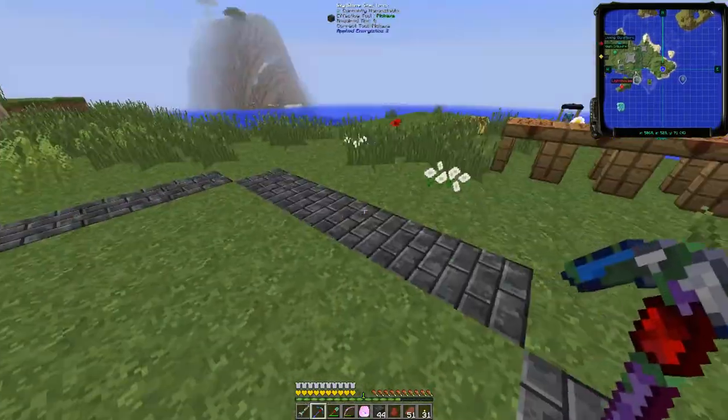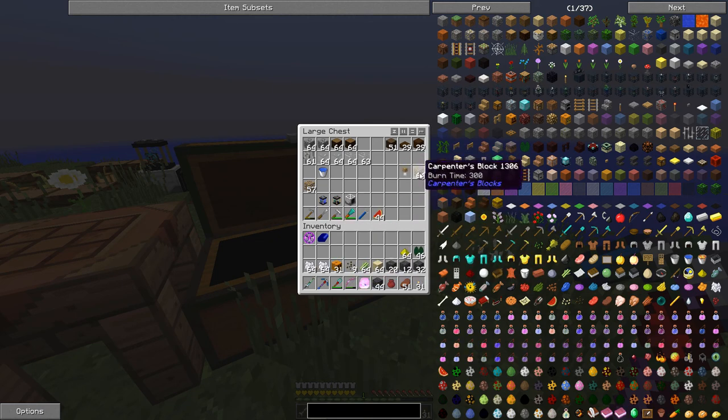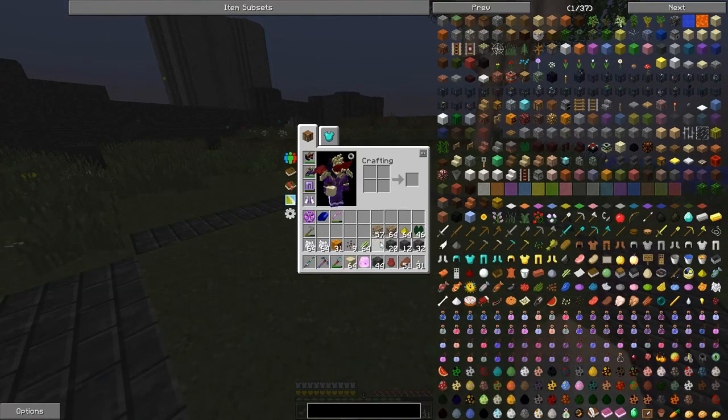Next up, what we need to do is get some sand and we'll get the sugar cane and we'll start planting all of this stuff as well. That way we've got a pretty good start on this whole thing. We're going to need the stone hoe, and that's it for now. We'll get to the decorating in just a moment. So we don't need the bow of justice. We'll bring in the sand, sugar cane, a carpenter's block, glowstone, and lily pad.